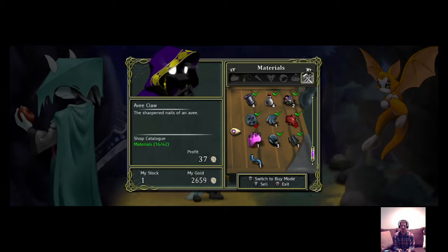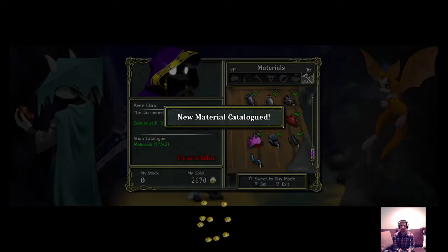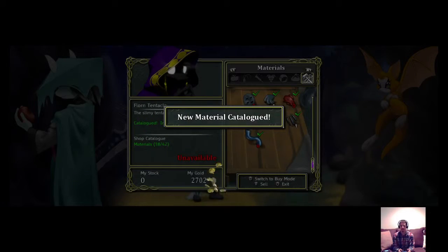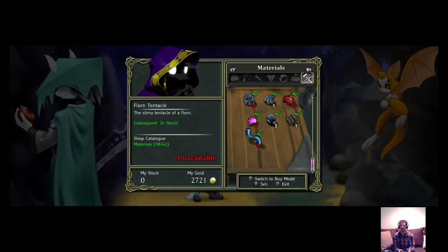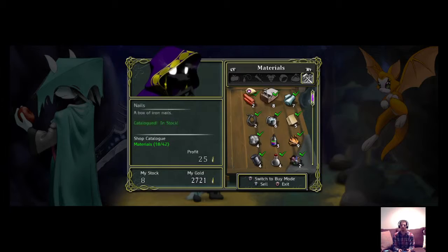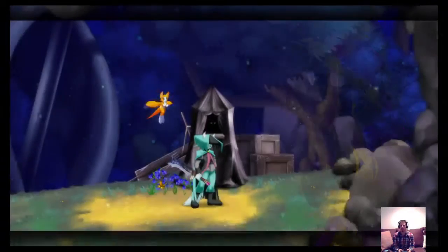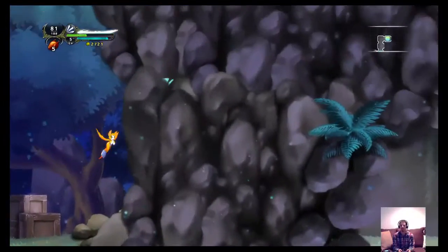Oh, he doesn't have everything. I have an avi claw — I'll have him stock that. And also a floren tentacle. Alright cool, so everything now is in his stock. Nice.